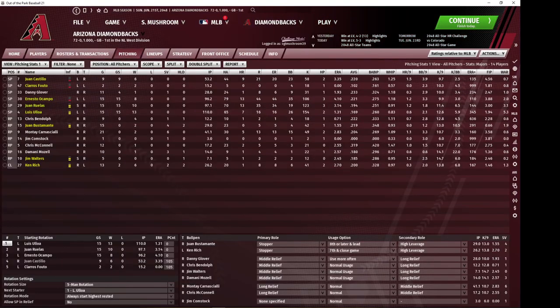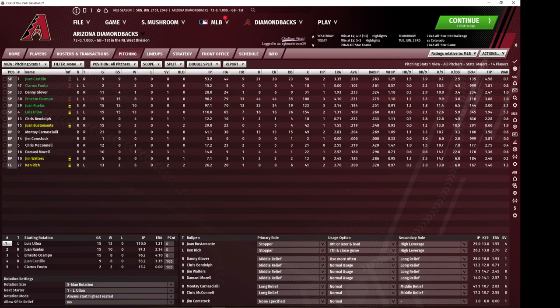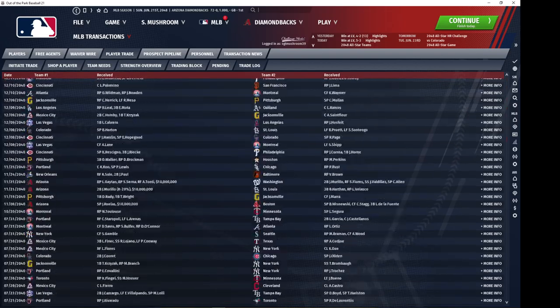Ocampo would have been more expensive to acquire. Juan Castillo was actually a draft pick — I would have traded for that 2043 first-round draft pick and used it to pick up Castillo. Claros Falto, also from the Angels, so it looks like they're building my rotation for me.